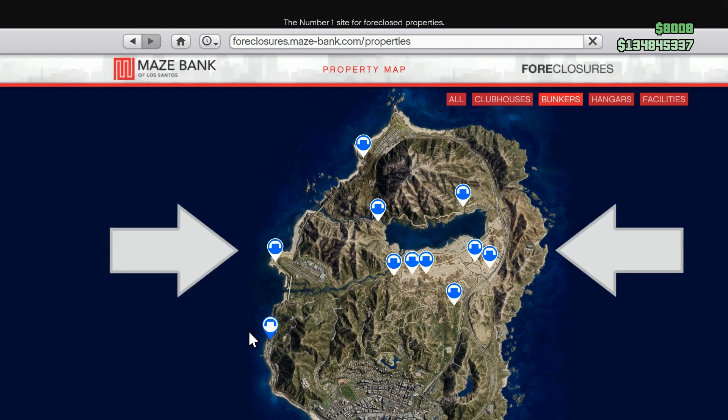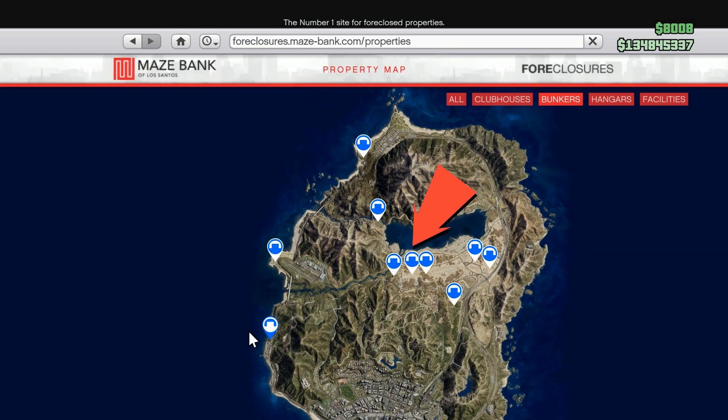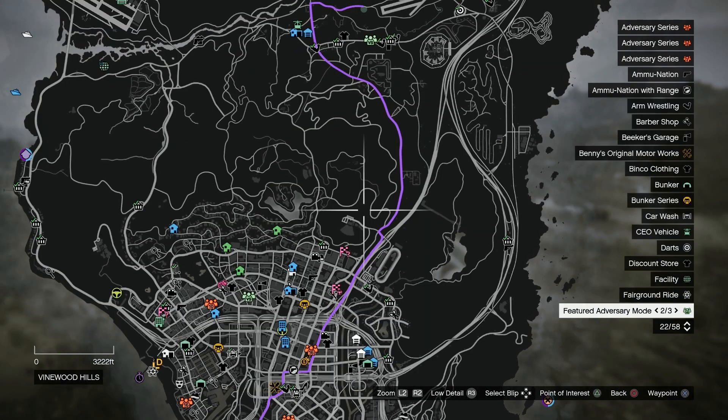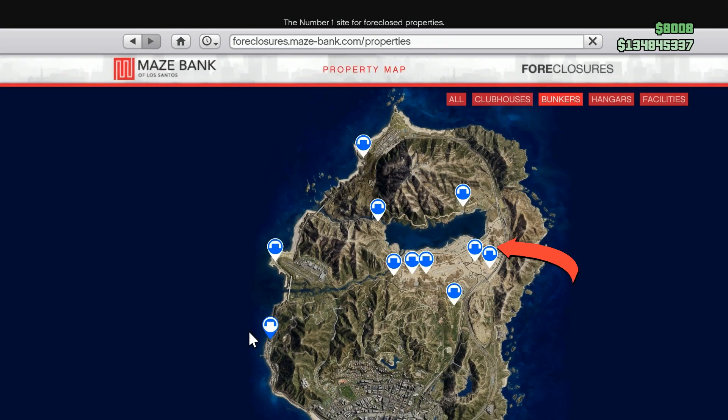Logically, the two that are furthest south on the map — Chumash and the farmhouse — would most likely have the best delivery times to Los Santos. It's these six bunkers in the middle of the map that were the questionable ones. The central location of the Route 68 and Grand Sonora bunkers were beneficial because they allow you to get to the east and west equally well. However, they're further north and have winding roads going to the south. So after several time tests, I found these bunker locations just couldn't compete with Chumash and the farmhouse. The two in Sandy Shores could never be faster than the farmhouse, and the Fort Zancudo bunker would always take longer than Chumash.